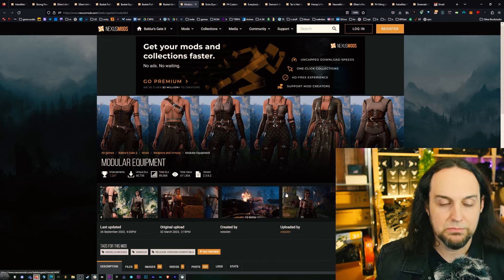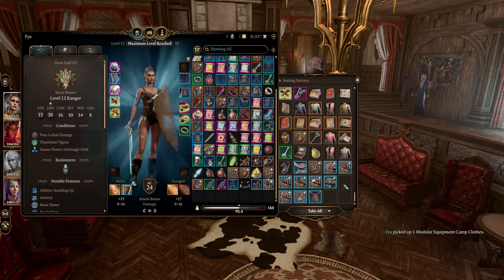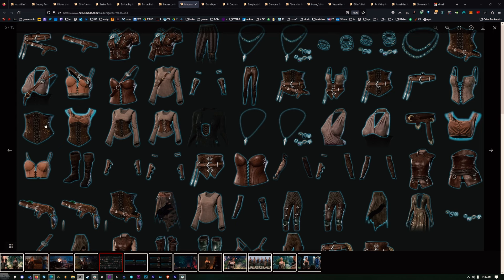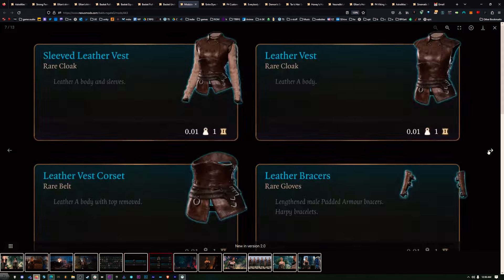Something else that's compatible with this and takes it a step further is the modular equipment — it breaks up a lot of the equipment that they have in the game, so you have all these different options and can put them on individually as needed. In the base game you just pick one thing and it's the whole outfit all together, whereas this one just breaks it down. I really like that — the way you can really customize your look.